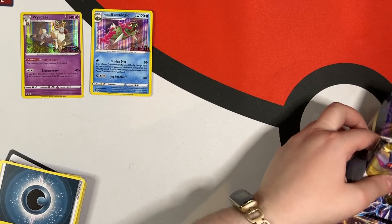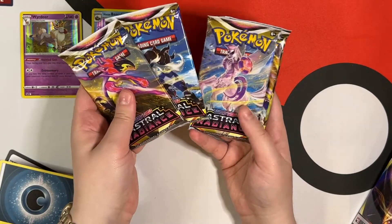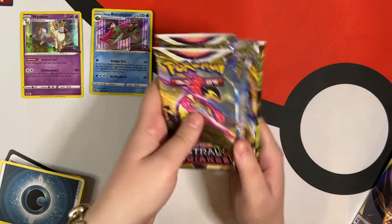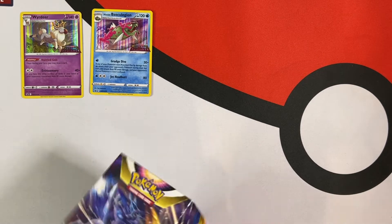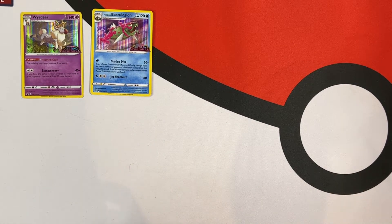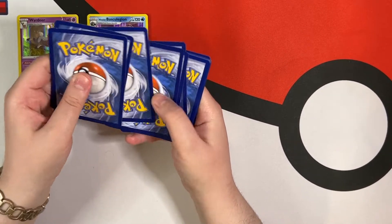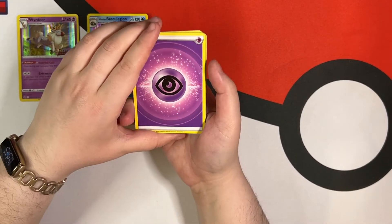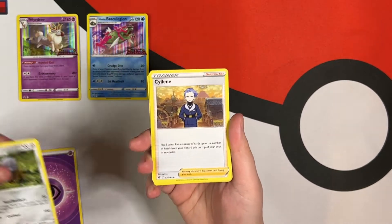And of course we have our packs. Is there a Dialga one? There it is — there's the Dialga one. I'm just going to put these to the side and let's start opening. I have not pre-ordered my ETB and my Booster Box yet.